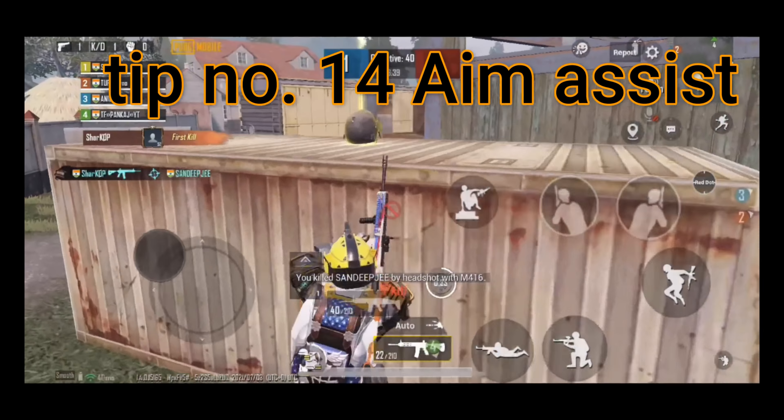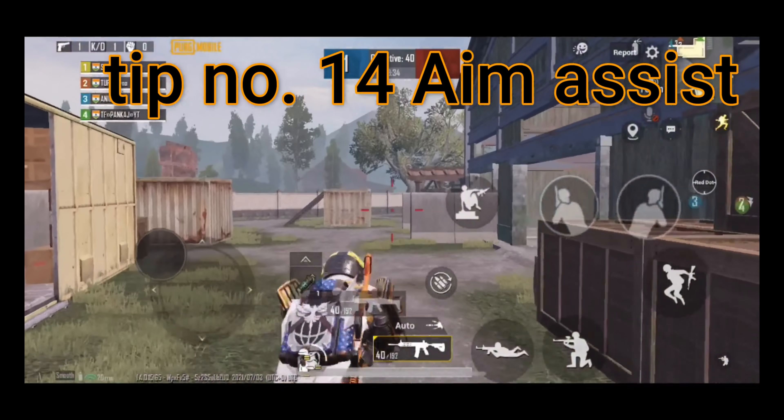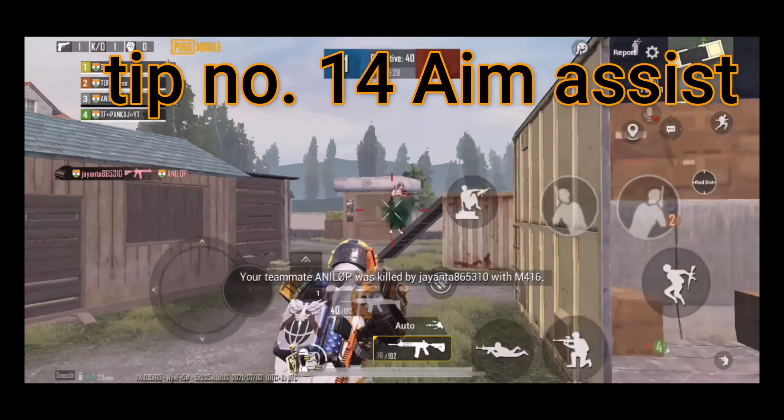Tip number fourteen: aim assist. Aiming plays a big role while taking down any target. Even if you are using aim assist, it doesn't matter much, because aim assist will never magically let you spray accurately on your target — you still need skill.